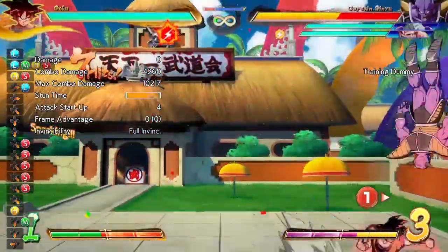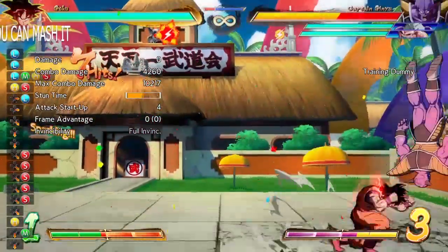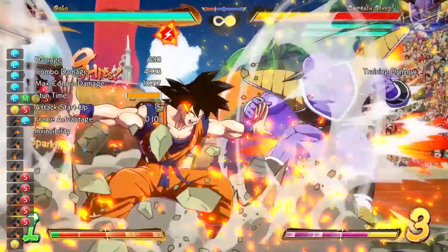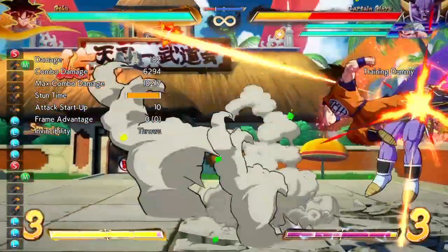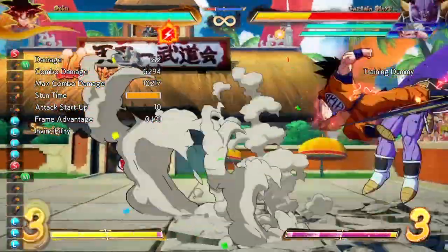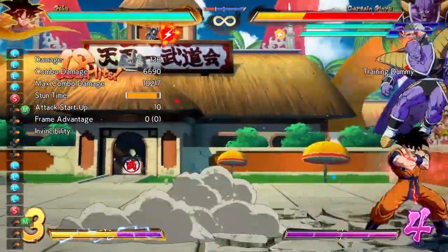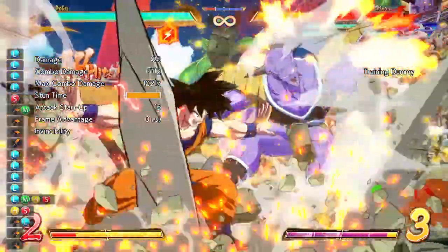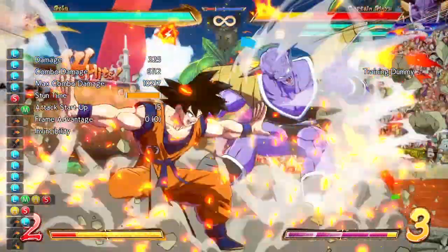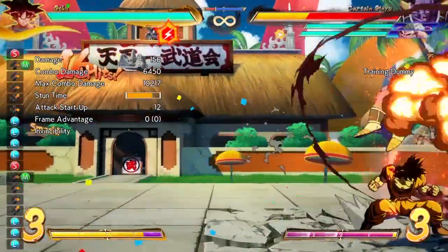Now it's time to hold your lighters up because we're gonna spark up. After we spark up, you need to whiff the first light and the second light, and the 5L needs to connect just like it's showing above. The next part is to bust his ass for 3 straight auto combos — auto combo, IADM, keyblast, auto combo again. The timing is not specific, you can take your time with it, just make sure your inputs are clean. The cleaner the better.